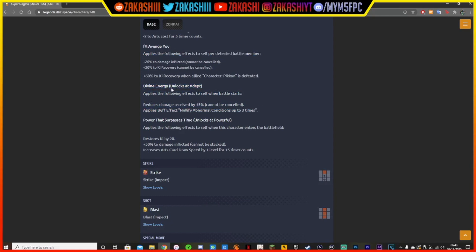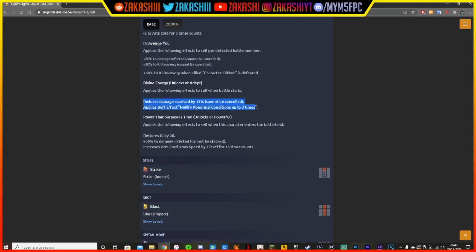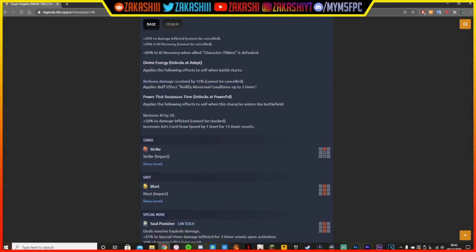Divine Energy unlocks at Zenkai 3. It applies the following effects to self when this battle starts: reduces damage received by 15% — cannot be cancelled — and applies the buff effect to nullify abnormal conditions up to 3 times. So that's going to be pretty nice — I think that means he can't be fainted and you can't get immobilized, things like debuffs and whatnot. That happens 3 times.